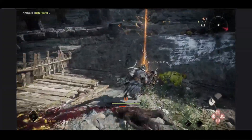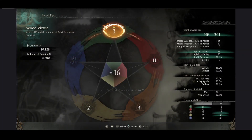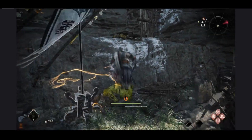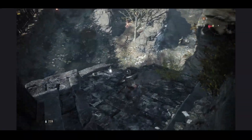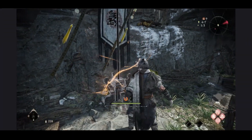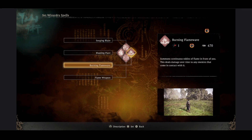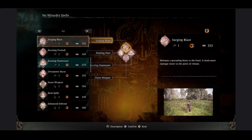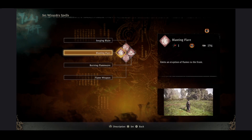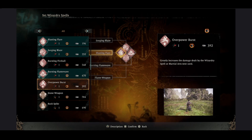One of the most impressive features for me personally was the avenge and revenge system. Say you're fighting something and it overwhelms you and you die — your name will appear as a purple banner in somebody else's game. They can claim revenge for you, and you'll get a little message in the top-left corner saying 'Avenged by so-and-so.' It works the same in reverse too. It makes me want to go out of my way to avenge other players because you get very nice bonuses, chances at rare items and weapons, and a morale boost.